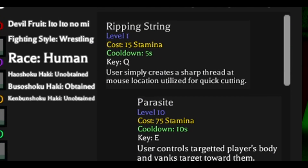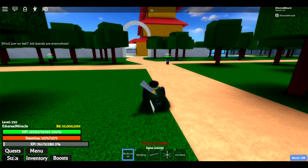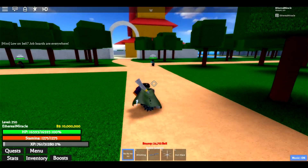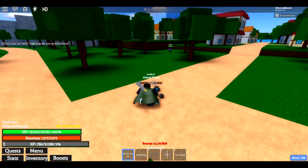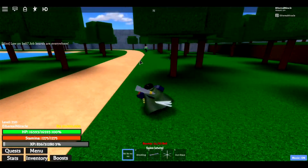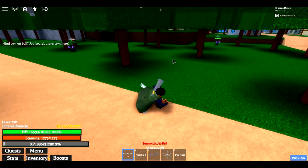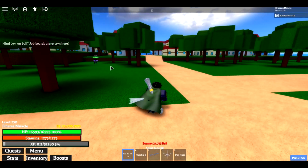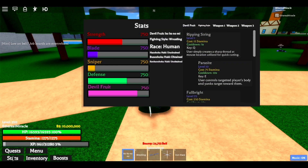The first move of Ito Ito is Ripping String — a very powerful and very quick move. It also doesn't take much stamina at all. You don't even have to aim directly at the target; you can spawn it nearby and it'll still do damage. It's extremely fast and deals an insane amount of damage per tick. It's also instant, so as long as you aim it over there and quick-fire it, you should be fine.